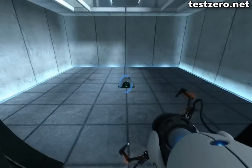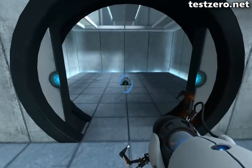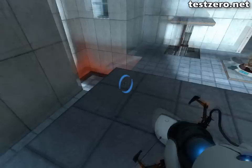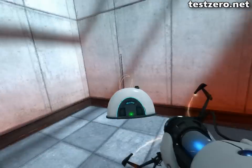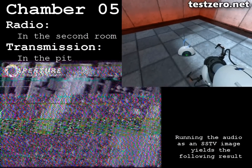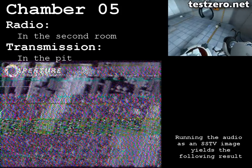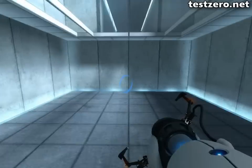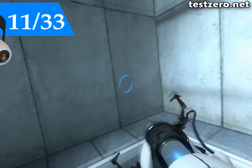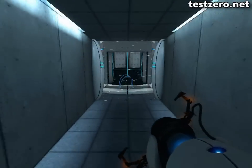Once you step through here the door is going to close on you. So once you have both boxes placed on the buttons, shoot a portal there to get the radio out, and then you have to place it down here in order to get the message. And if you translate that message, this is what you get. As part of a required test protocol, our previous statement suggesting that we would not monitor this chamber was an outright fabrication. Good job.